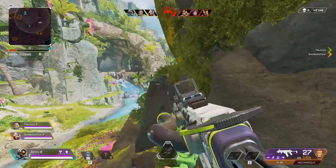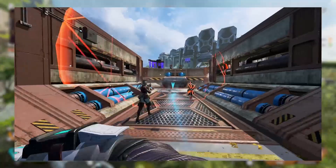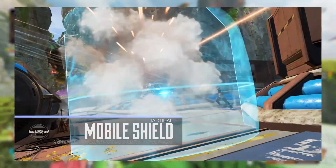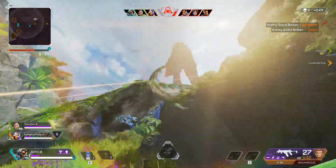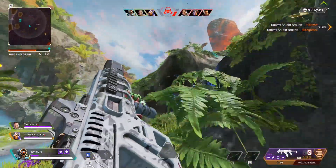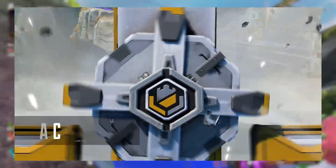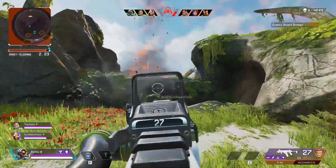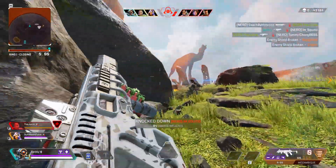We also got the official abilities — I'll show them on screen right now. First off, we have his tactical ability, the Mobile Shield: throw a controllable drone that creates a moving energy shield. Then we have the passive ability called Retrieve the Wounded: drag downed allies as you revive and protect them with your revive shield. Lastly, we have the ultimate called Castle Wall: leap to an ally or target area and slam down, creating a fortified stronghold. This is a new support and defense character, which is very cool.